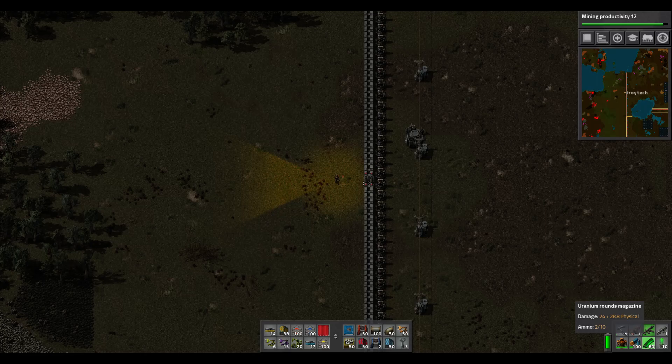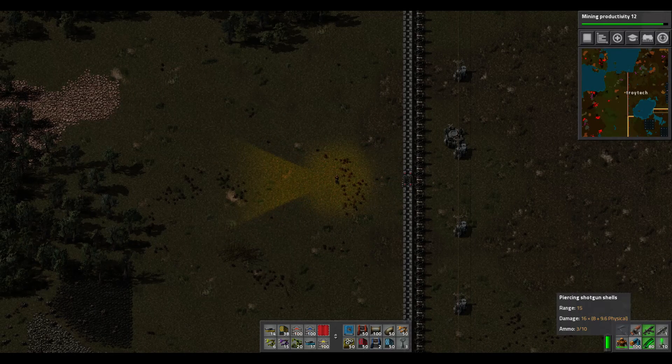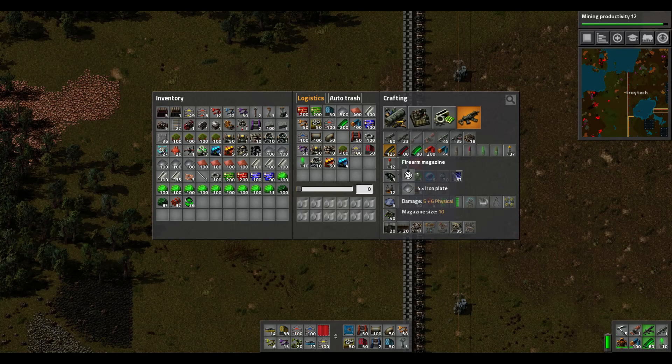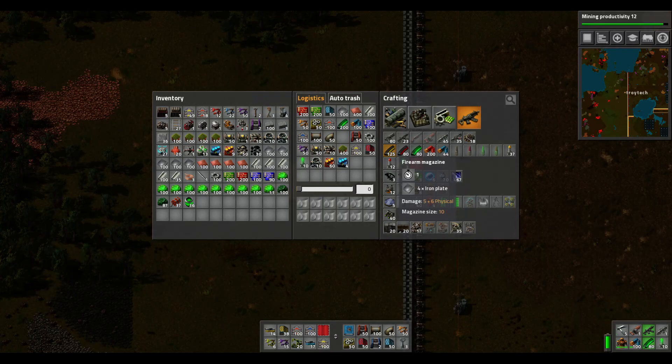Now the uranium rounds — there are no uranium rounds for the shotgun. They changed the recipes so that you can make piercing rounds out of regular firearm rounds, so now you have somewhere for your old rounds to go. Although it did change the recipe so that you need a lot more than you used to — like it takes four iron plates instead of just one to make bullets.